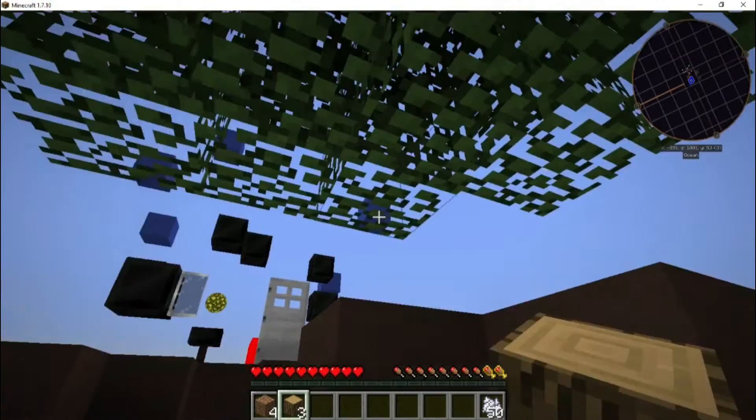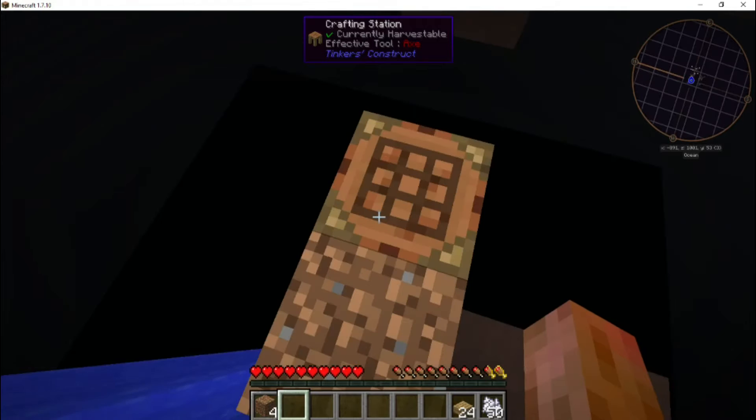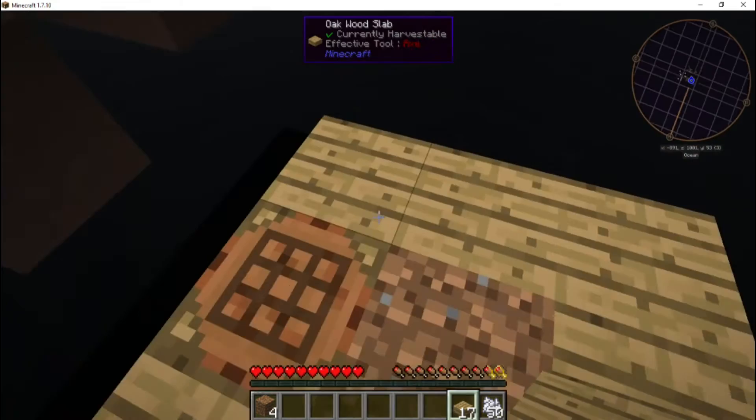Let's go ahead and turn these into planks, planks into slabs, and then we'll start building — trying to preserve as much of the saplings as possible. Like I said, I did do a little bit of research on this mod pack, but it's been a while. I kind of remember the gist of it but not a lot of the specific things.